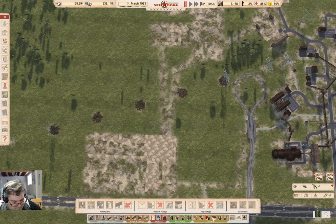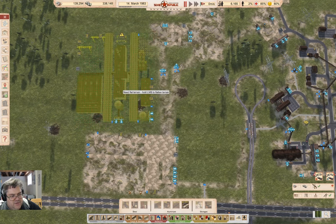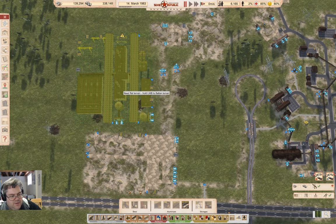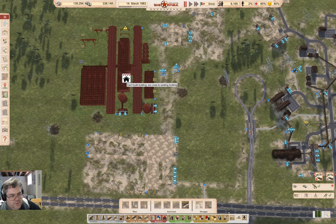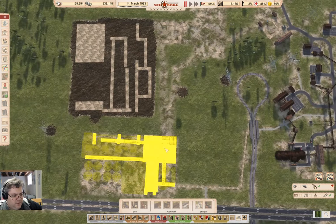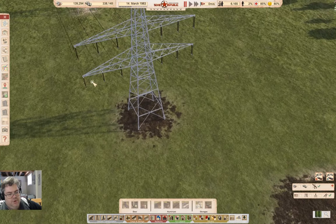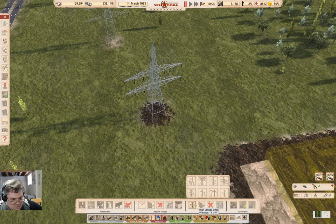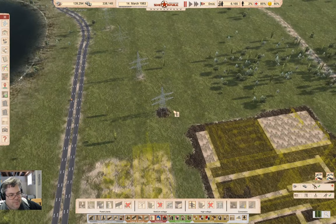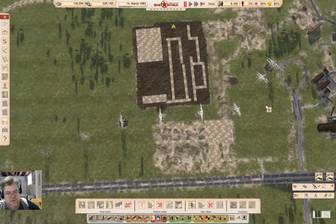If I go ahead and rough in that aluminum plant, I can get it as close as here. Yeah, I think that's close enough. I probably want to put it right about there. So what power line is that? That is the 18, isn't it? Yep. So we come in through here and up like this.